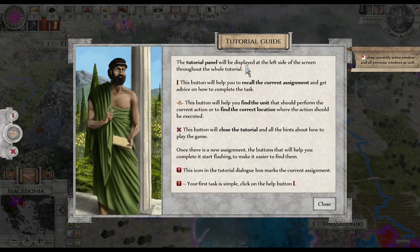The tutorial panel will display on the left side of the screen — it's blinking. Get advice on how to complete the task. The puzzle icon will help you find the units that should perform the current action and find the correct location when the action should be executed. This button will close the tutorial, but we don't want to touch that at the moment. Once there's a new assignment, it will help you complete and start flashing. This question mark icon — your first task is simply to click the help button.